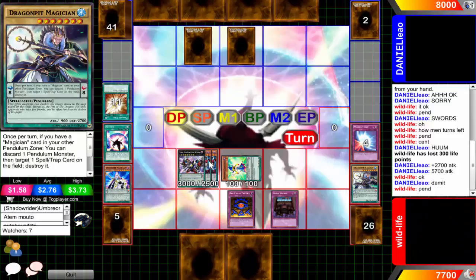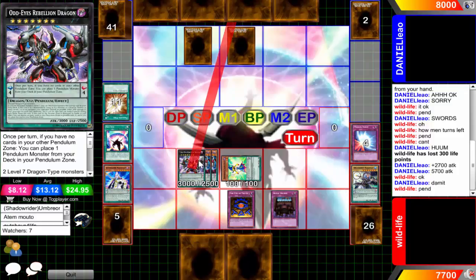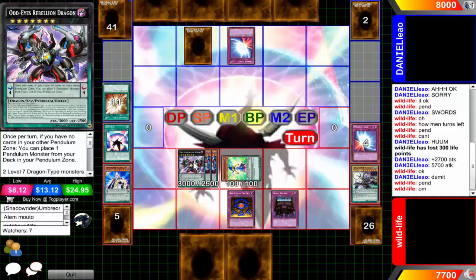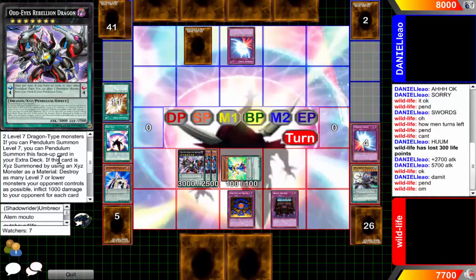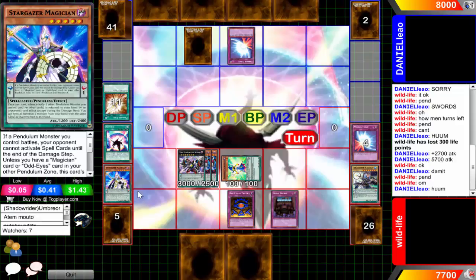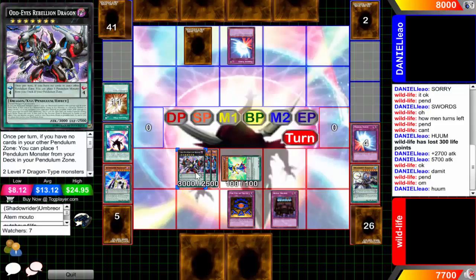Now Wildlife is going to pendulum summon and go for the Odd-Eyes Rebellion Dragon - attack directly - I swear to god, if you kill him. There's a Mirror Force activated - he cannot negate because there is nothing in the extra deck, unfortunately. I believe this negates cards by shuffling cards in your extra deck back into the main deck, but unfortunately you don't have anything in your extra deck. So we're just going to sit here while he's just clicking it.